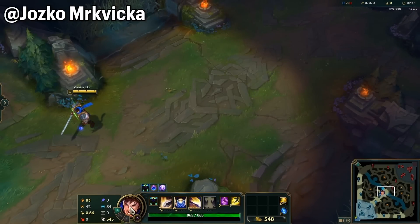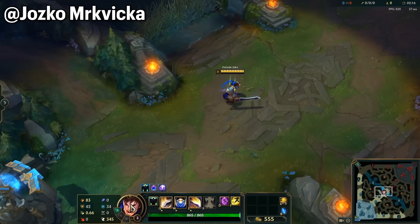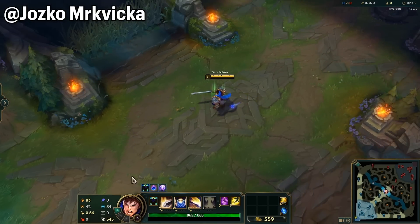Did you know that you can click on your champion HUD to center your camera? You can also hit the spacebar by default, but if you're in a pinch and panicking, clicking the HUD is always an option.